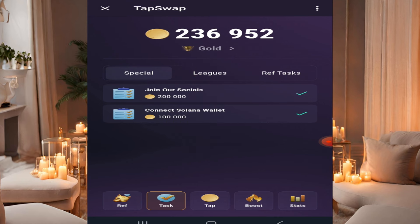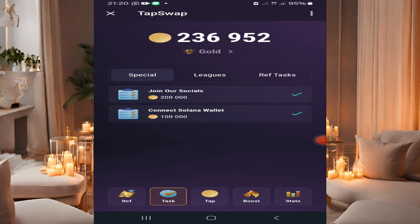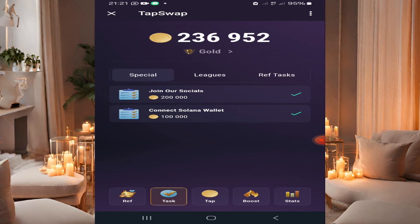At some point you need to click 'Connect Solana Wallet.' Make sure you have the Phantom wallet installed on your phone before you attempt to connect. If you don't have Phantom wallet, the moment you click 'Connect Solana Wallet' you will be shown the wallets with which you can connect to TapSwap.